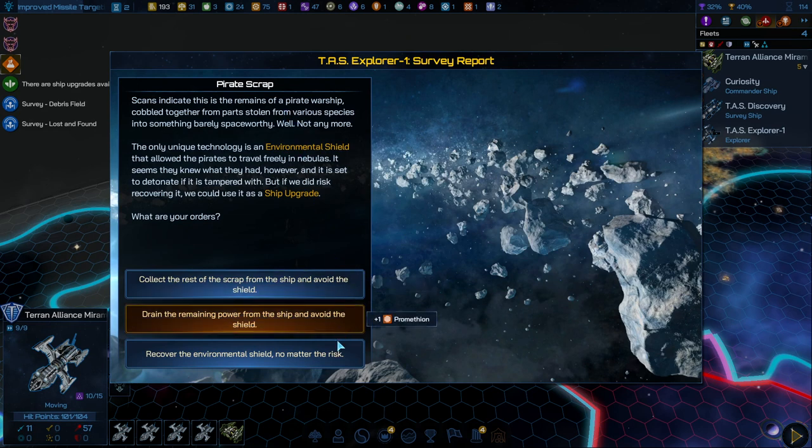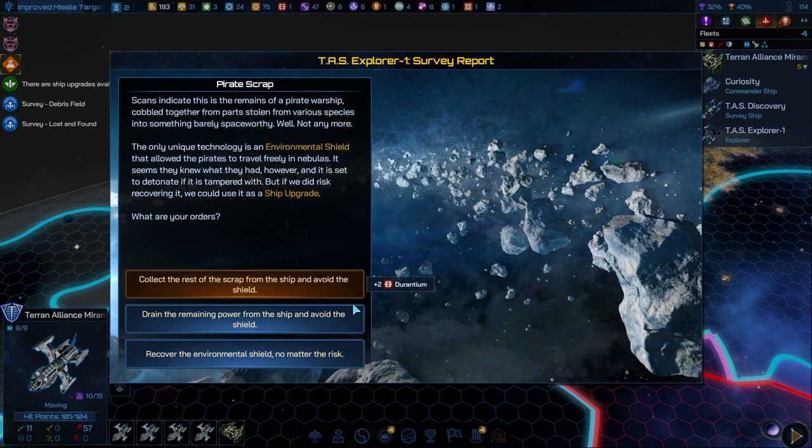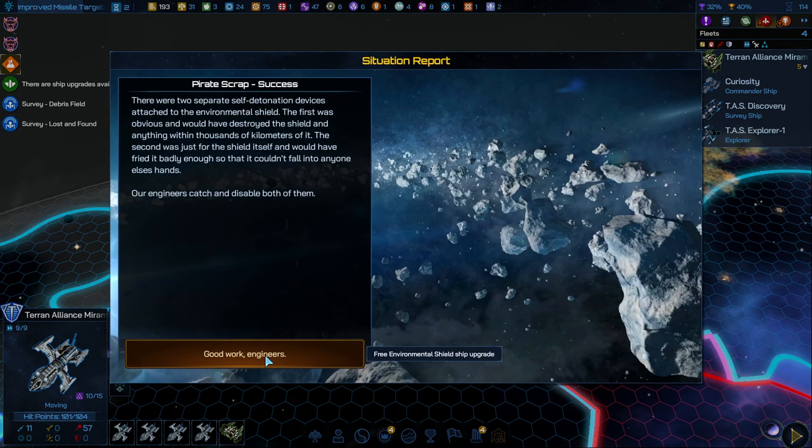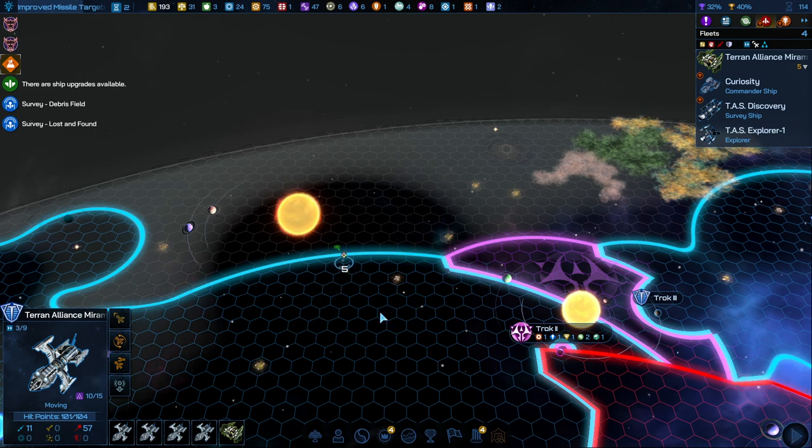Pirate Scrap. Scans indicate this is the remains of a pirate warship cobbled together from parts stolen from various species. The only unique technology is an environmental shield that allowed the pirates to travel freely in nebulas — but it's set to detonate if tampered with. We can scrap and get two Durantium, drain and get Prometheum, or try to recover it with a 93% chance to get a free ship upgrade. I'm tempted by the Durantium since we really don't have much, but we'll go for the 93% chance recovery.